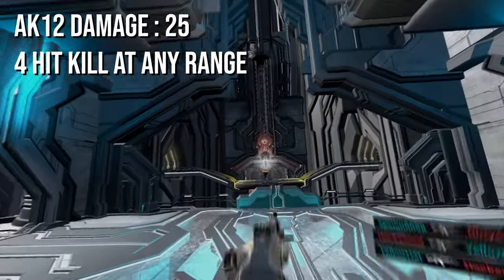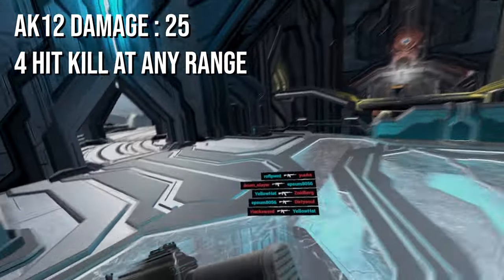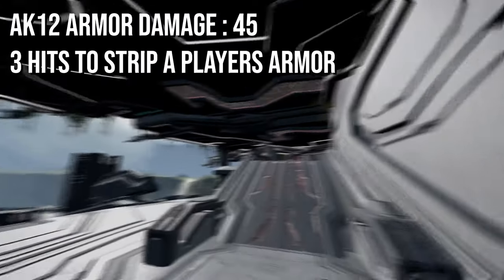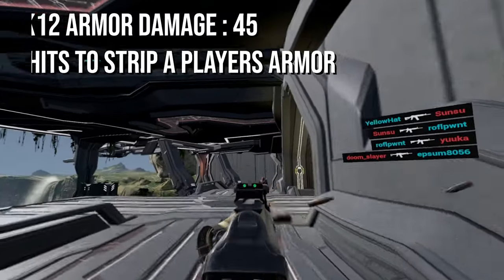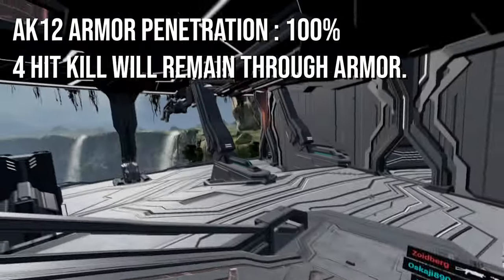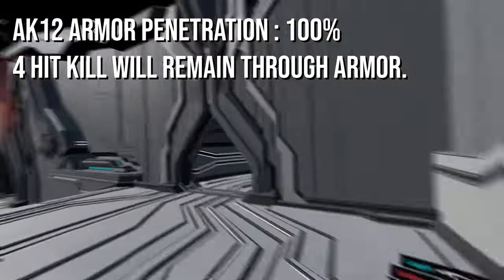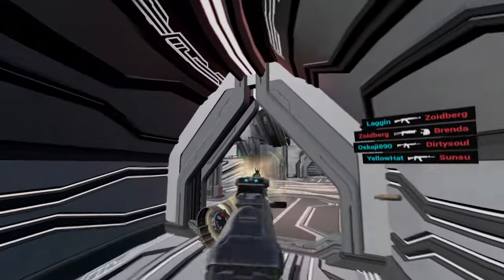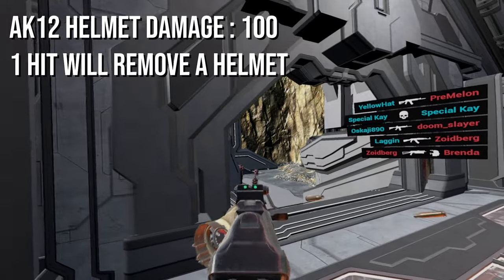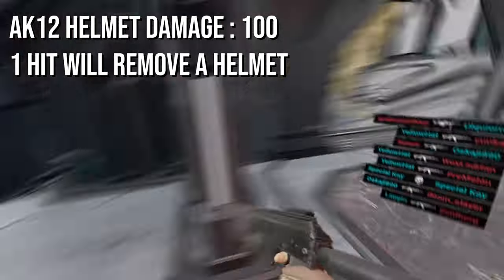The AK-12 deals a base damage of 25, meaning that it's a 4-hit kill to an unarmored player. The armor damage of this weapon is 45, meaning that it takes 3 hits to strip a player's armor off. The armor penetration value is 100%, meaning that the AK-12 is going to retain its 4-hit kill value to armored players. The helmet damage is 100, meaning that the AK-12 will take a player's helmet off in one hit.